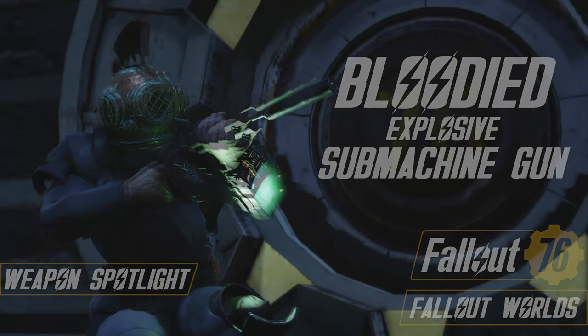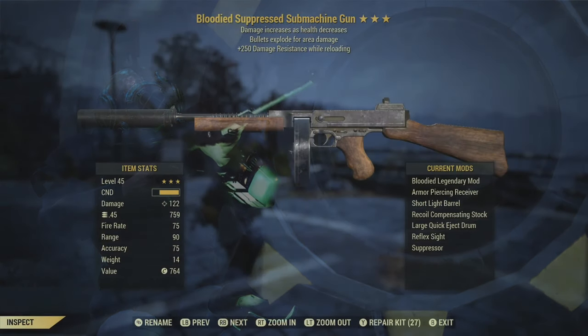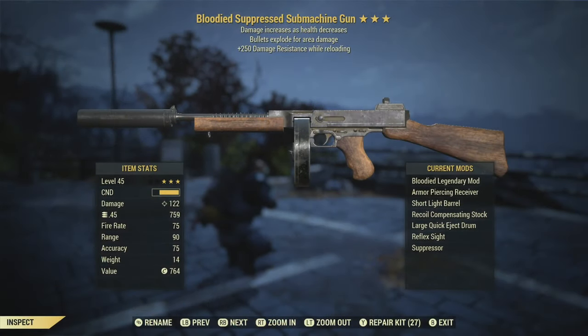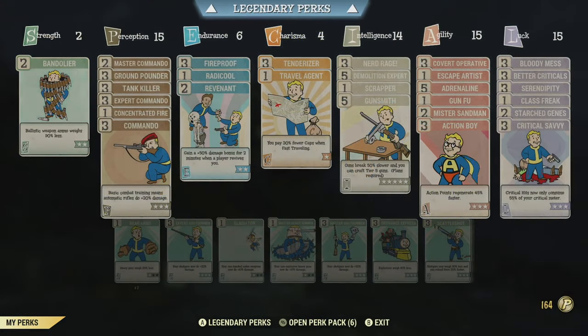Hello everyone and welcome back to Fallout 76 for a new Legendary Weapons Spotlight. We're going to start our return to these videos with the bloodied explosive submachine gun I picked up at the Purveyor just a couple weeks ago.